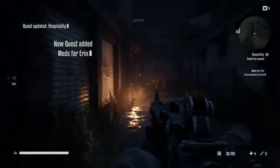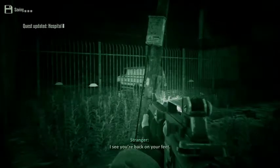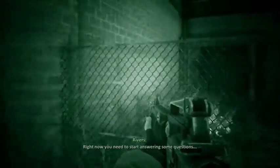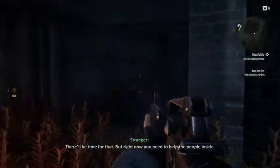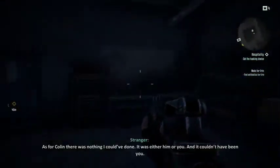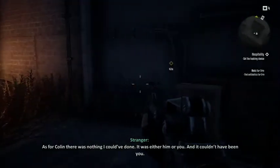Alright, so she said guns won't do me any good. There's a message: 'I left you a hacking device — it's in the basement of a building off the main street. It will help you get inside that hospital. Right now you need to start answering some questions.' 'There will be a time for that, but right now you need to help the people inside. As for Colin, there was nothing I could have done — it was either him or you.' Awesome — it opened those locked gates.